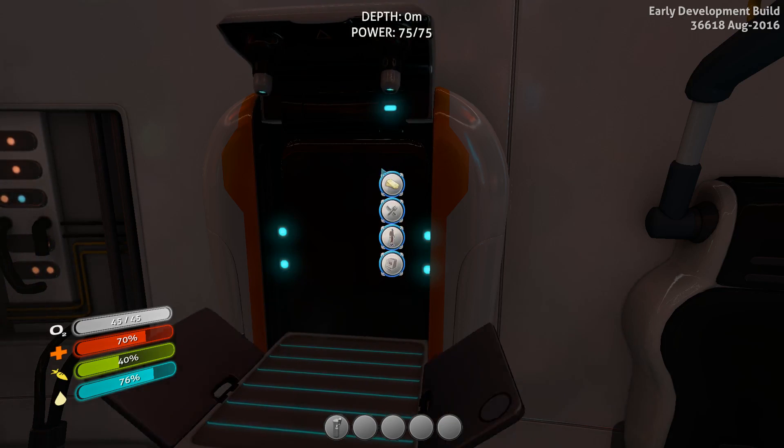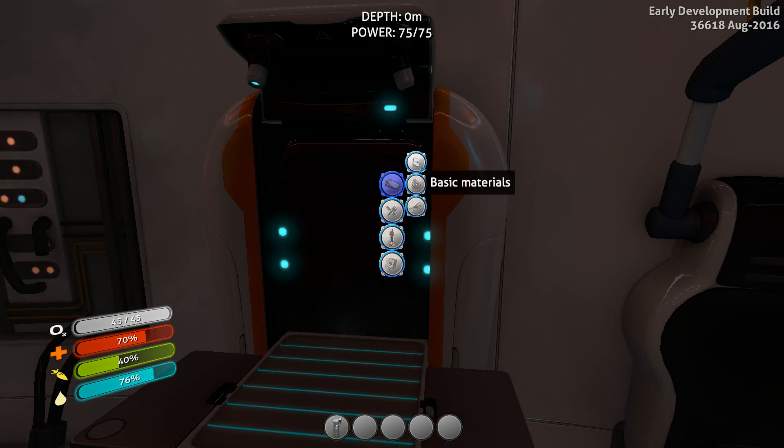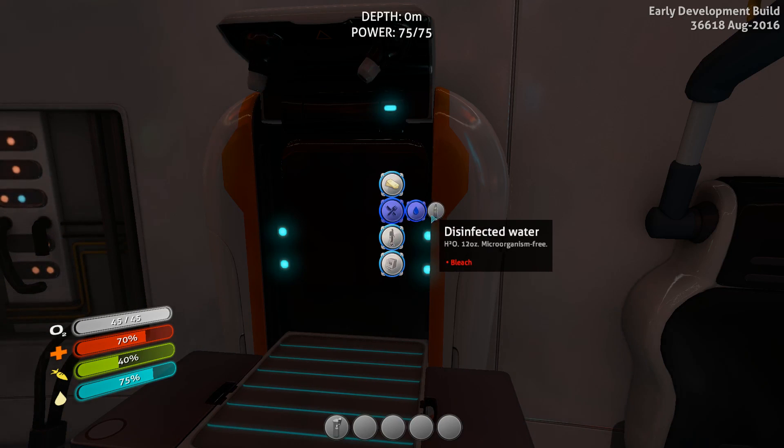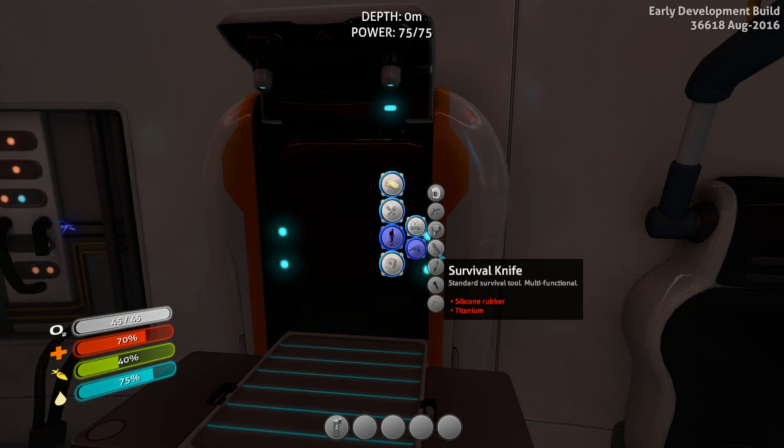So, finding some of the basic stuff. Your fabricator — which if you've played the game for five seconds you know is available to you right away — helps you find some of the most basic ingredients you're going to need. It helps you pinpoint what you need. If you come down here to tools, you can see some of the stuff we're going to be making right away.